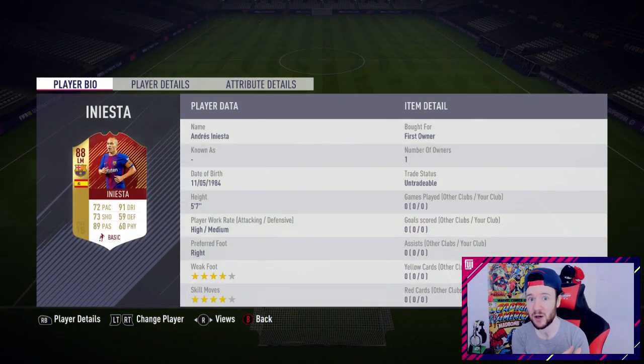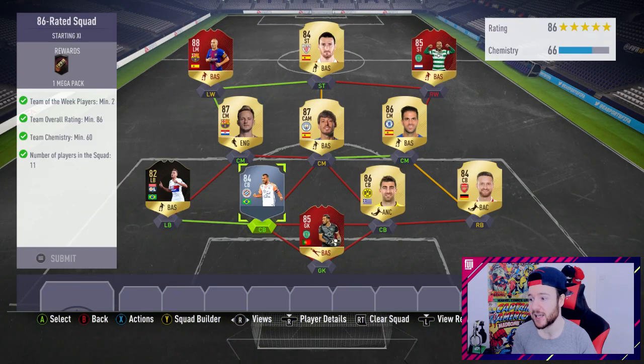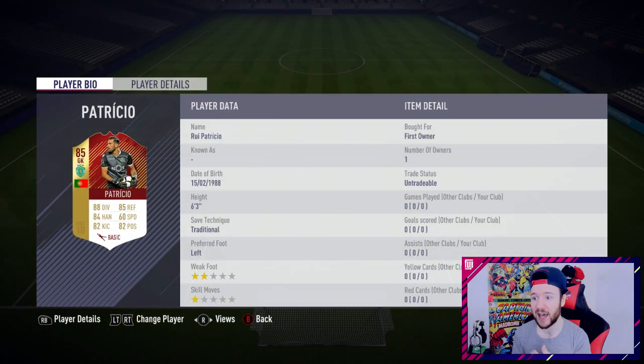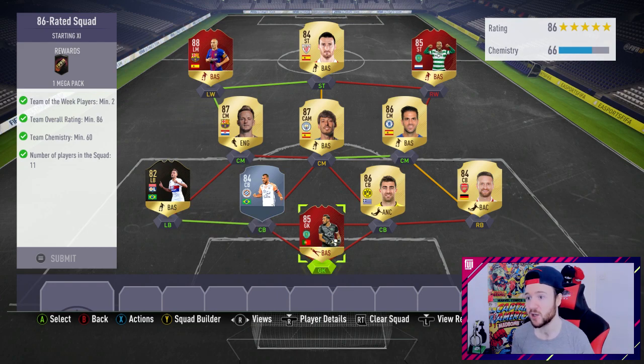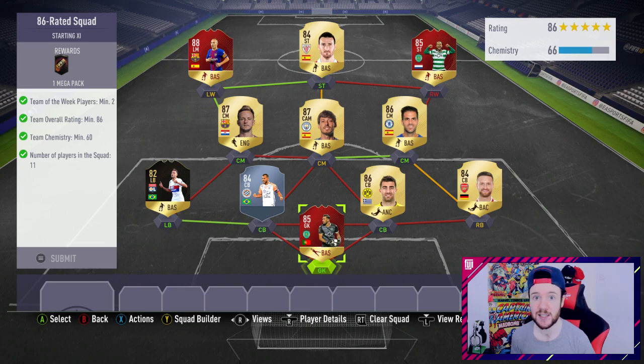Vastos - I do like these monthly reward cards, they look great. I don't want to use him though, never going to use him. 85 overall is a good rating. Likewise with Iniesta - I can't see myself bringing him into a center mid position because he can't defend that well, he just doesn't really have the quality with the pace and the shooting. So for me personally Iniesta is a waste - I dropped him in there, and Patricio in goals. Those are the three monthly reward cards I'm going to use.